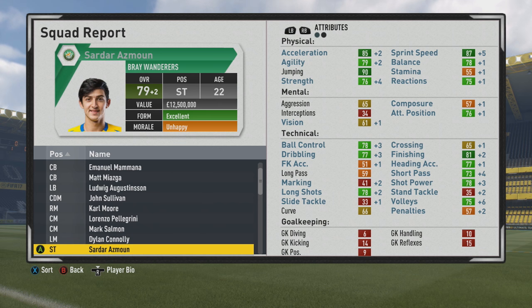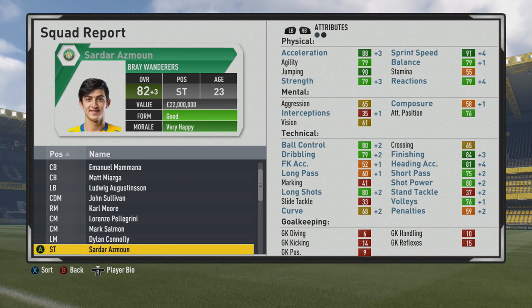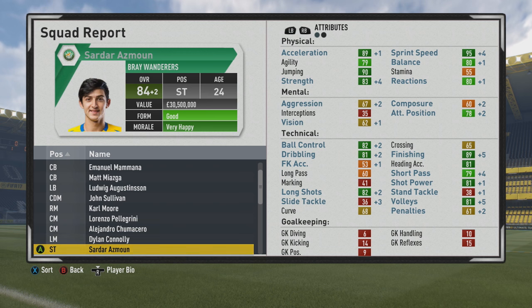Dribbling grows quite a bit for them also. Some nice improvements at the end of this first season to the strength, the pace, the ball control, the dribbling, the finishing. The short pass also improved, pretty solid passer now which is always good to see. Especially when you have this bigger target man striker, you want a guy who can lay off the ball and have some good passing ability in those tight spaces where he has to hold up the play.